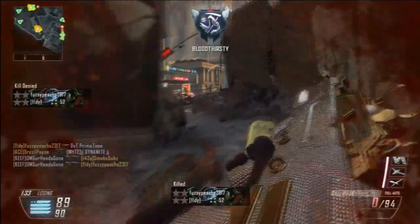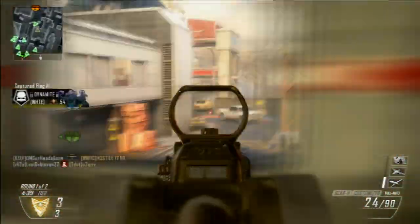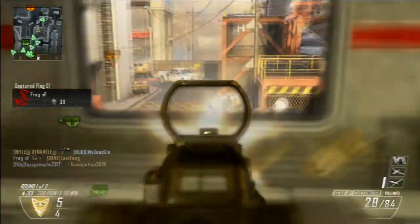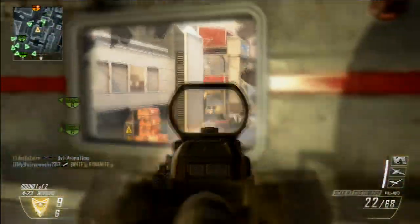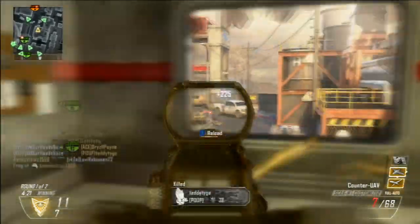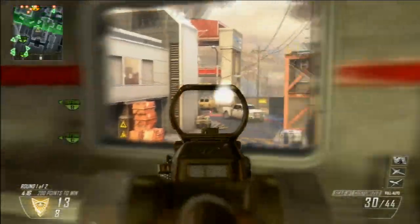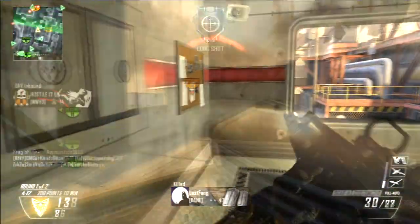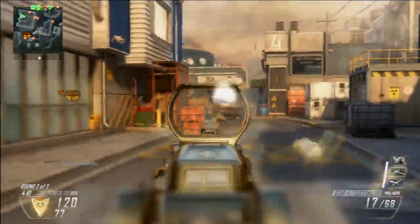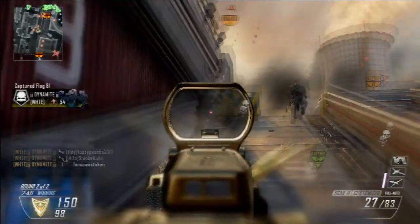The basis of the diamond camo is getting each weapon in the category gold first. So if you want your assault rifles to all be diamond, you have to get each one of them gold first. There are nine ARs in the category, and once you get the ninth one gold, you will have diamond camo unlocked in the camo selection screen.